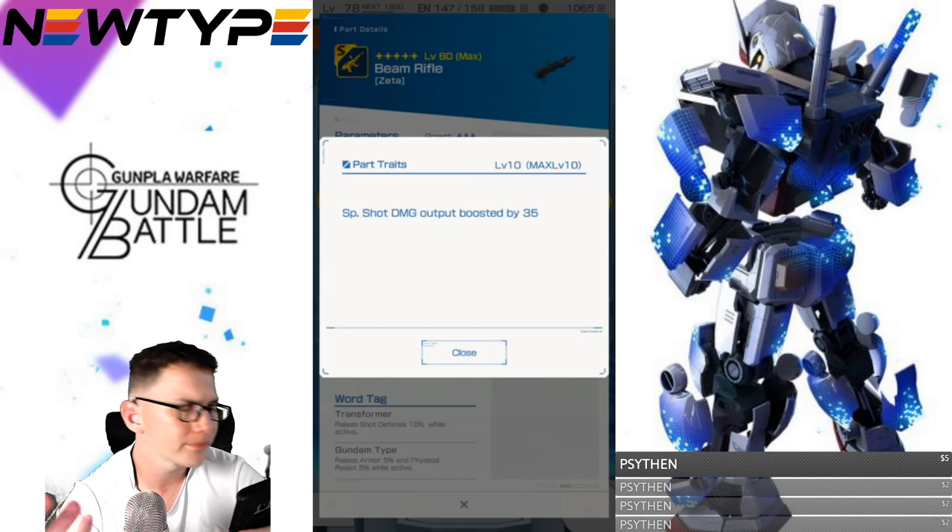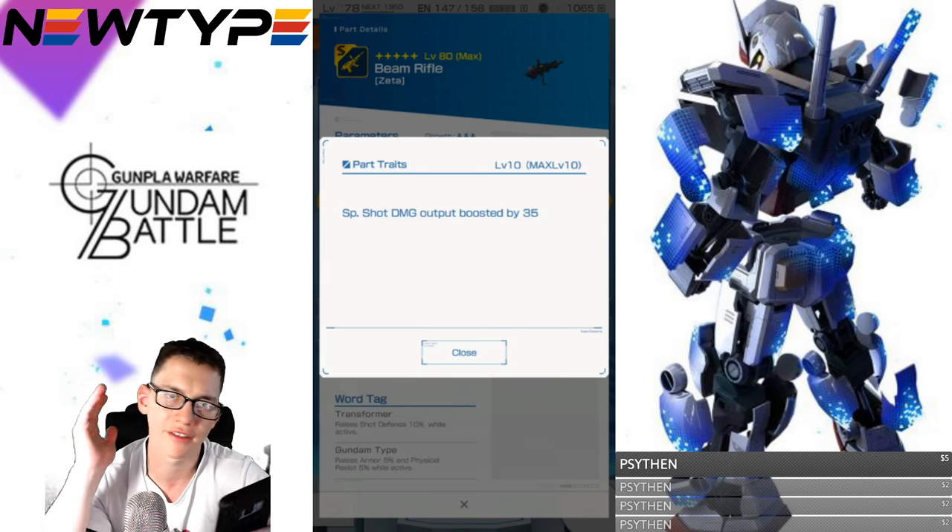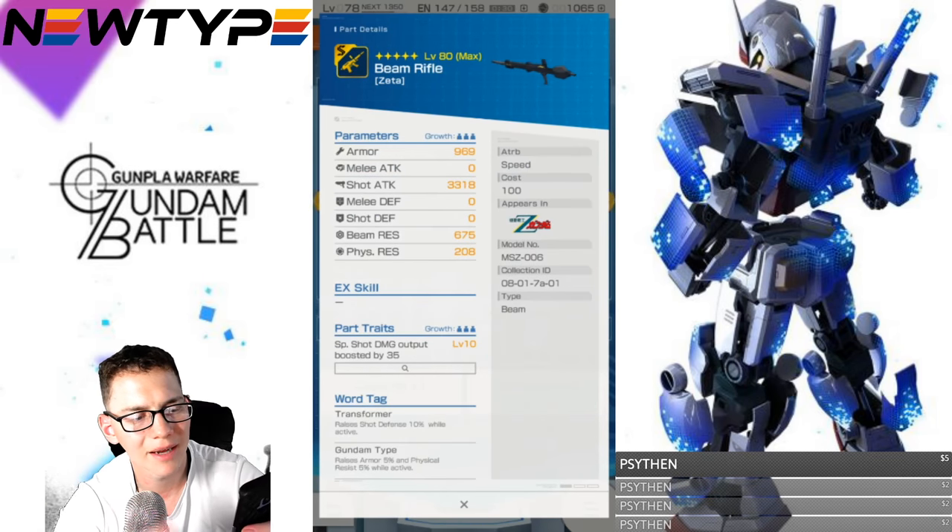Parts traits: special shot damage output boosted by 35. Special shots are whenever you long-hold the button, so this is that long blast. It's okay, but it's not the kind of trait I usually look for.